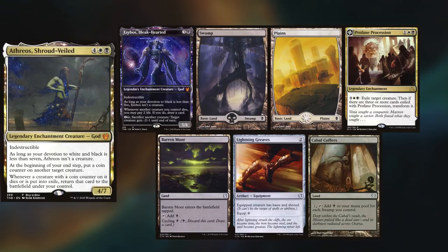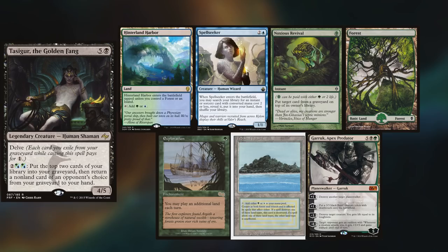Self-isolation got you down? We've got another EDH game to hopefully cheer you up. In today's game, I'm playing Martin's new version of Athreos, keeping Erebos Blackhearted, Swamp, Plains, Profane Procession, Barren Moor, Lightning Greaves, and Cabal Coffers.